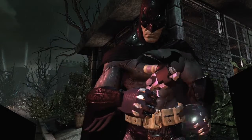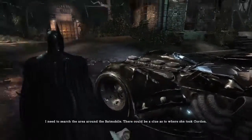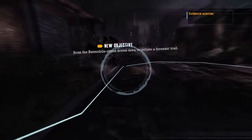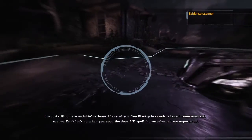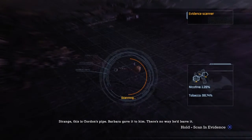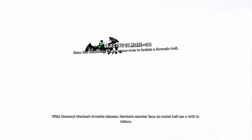Explosions may harm bystanders. Oh, that's cool — there is evidence here. I don't know what to do; I'm just sitting here watching. If any of you find Blackgate research, where? Why is it going to isolate a forensic trail?